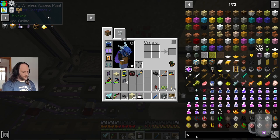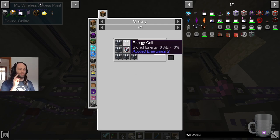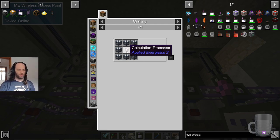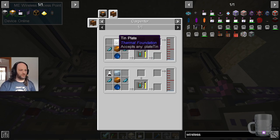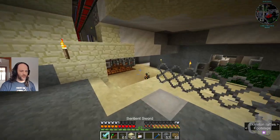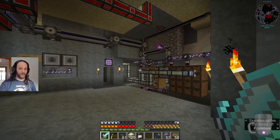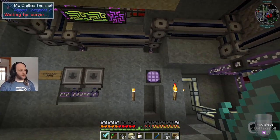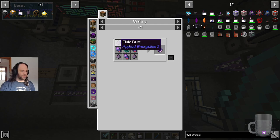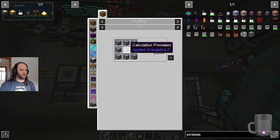That bit was easy. The wireless terminal is just one of these, a terminal, and some boosters. I made all of the recipes — we've already got calculation processors. One involves some horrible energy cells which are just fluids, and batteries which are just a carpenter recipe. We've made a carpenter recipe for batteries. I actually had to add that — there's no reason I had to, I only needed a couple of them. But then I needed a couple of them, so I just automated it. We're also running low on fluix crystals and Certus Quartz.